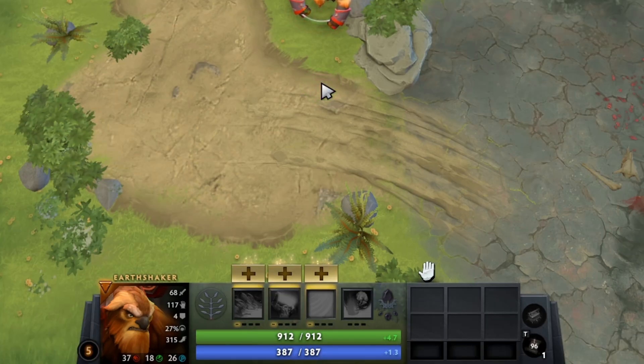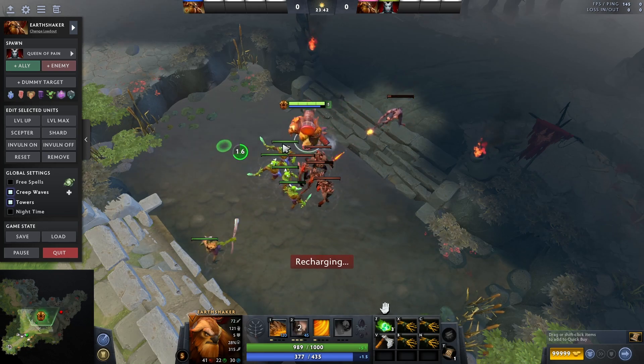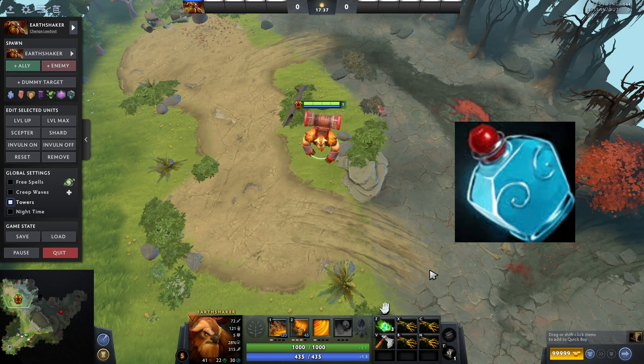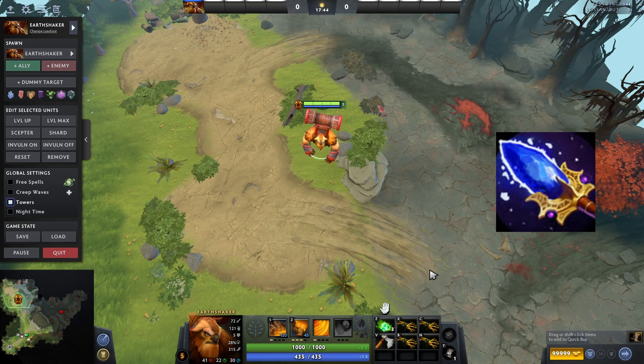For the totem build, you take a point in W at level one, then go for your passive, then W again, then a point in Q, then W again. The purpose of this build is for mid lane — in certain matchups you can dominate because your right-click damage is insane. You can hit enemies and creeps from nearly full HP. With this build I recommend rushing a Bottle, then Brown Boots into Magic Wand, and after that go for Blink, Aghanim's, or whatever you prefer.